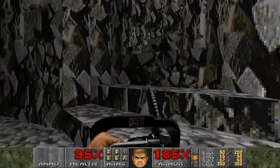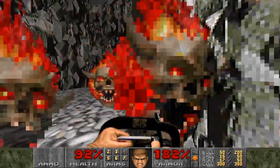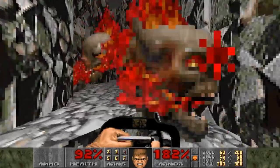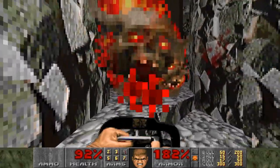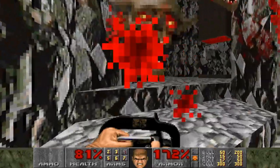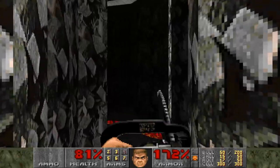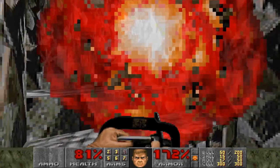Originally, my favourite level in Doom 1 was Mount Erebus, but I think that has changed with E4M2, Perfect Hatred. This level from the Ultimate Doom is one of the best that the game has to offer, and it implemented the new design philosophies that were established in Doom 2, since Episode 4 was made after of course.